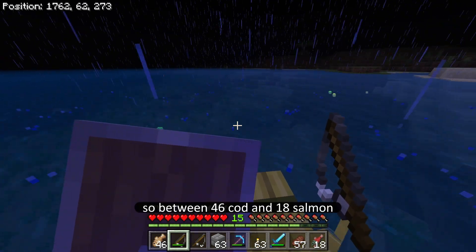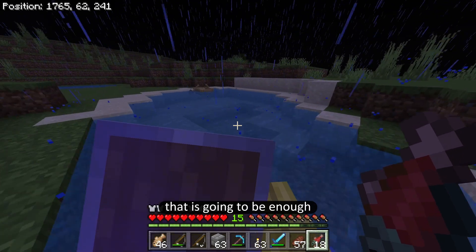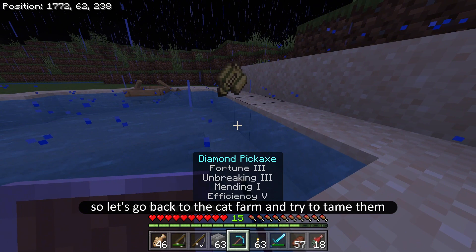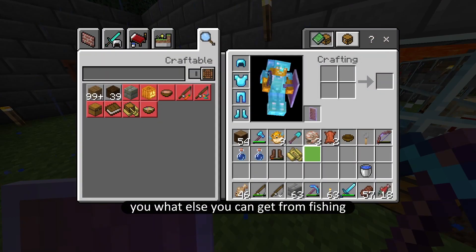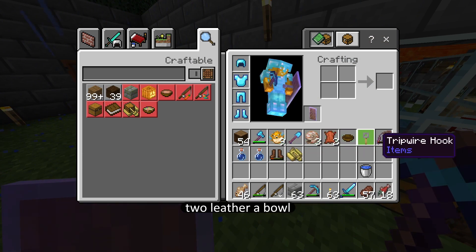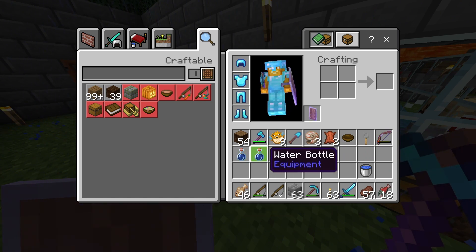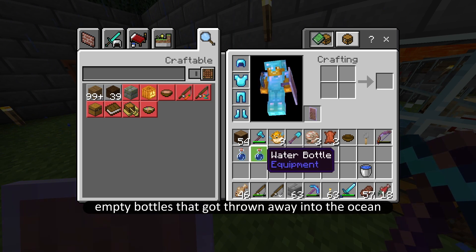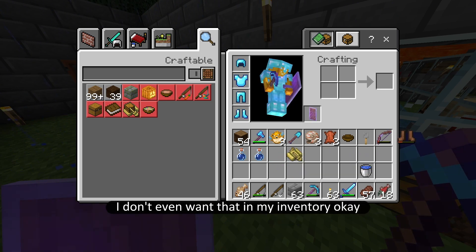Between 46 cod and 18 salmon, that's a full stack of fish — that's going to be enough. Let's go back to the cat farm and try to tame them. Before we do, I just wanted to show you what else you can get from fishing: nine puffer fish, three nautilus shells, two leather, a bowl, a tripwire hook, an enchanted bow with Flame I — which is really ironic — two water bottles which were probably empty bottles thrown into the ocean, so please try not to litter. And leather boots — I don't even want that in my inventory.